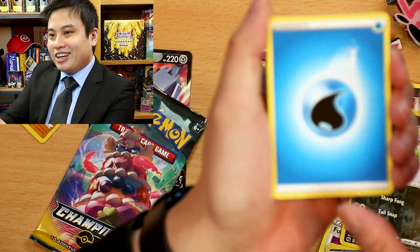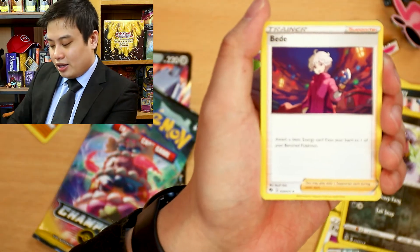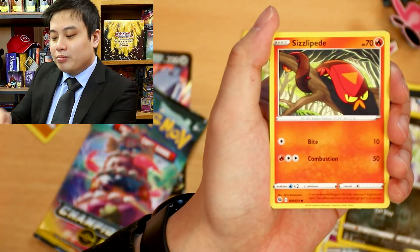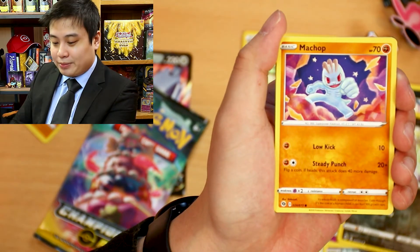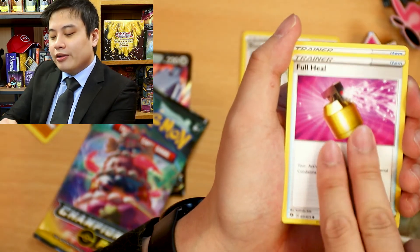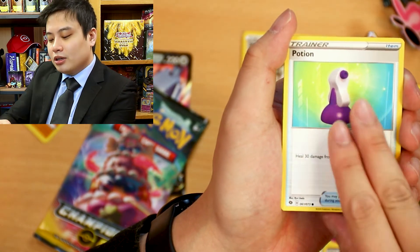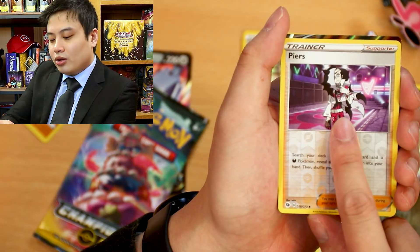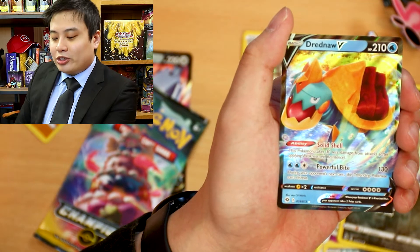Ooh, that's something shiny. Water Energy, a Bede, Stadium, a Rotom, Slizaped, Machop, Roily Coily, a Full Heal, a Potion, Reverse Pierre, and it's going to be a Dreadnought V. Oh my goodness — look how happy this man is.